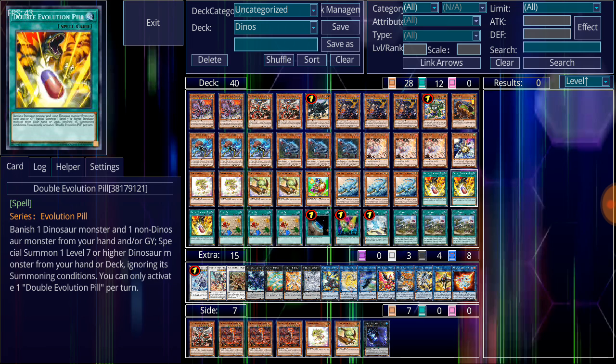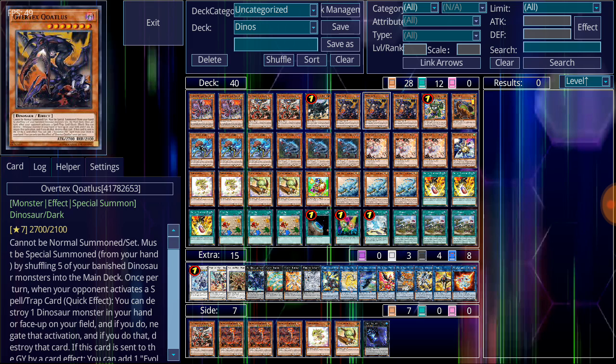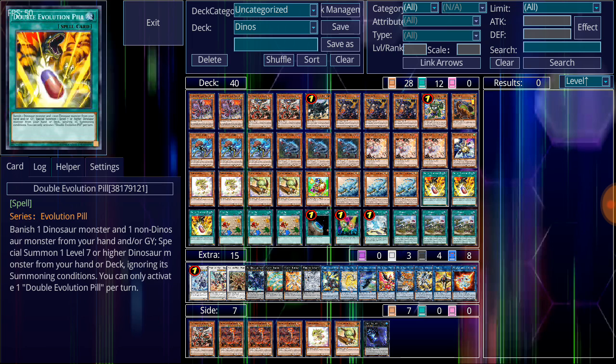For the spell cards, Double Evolution Pill lets you banish a Dinosaur monster and a non-Dinosaur from your hand or graveyard to special summon a level 7 or higher Dinosaur from your hand or deck, ignoring summoning conditions. You can easily go get Ultimate Conductor Tyranno or Overtex Quill Atlas in a pinch — two giant monsters accessible with one card. It also fills up additional effects, such as giving Giant Rex attack boosts for each banished Dinosaur. Three copies of Fossil Dig simply search for your low-level monsters.